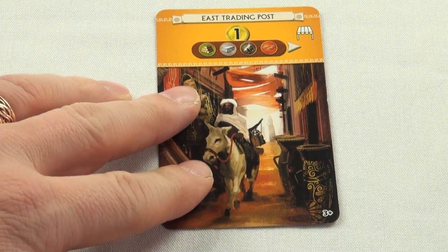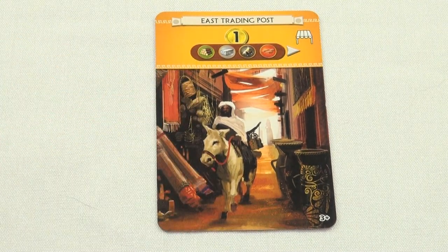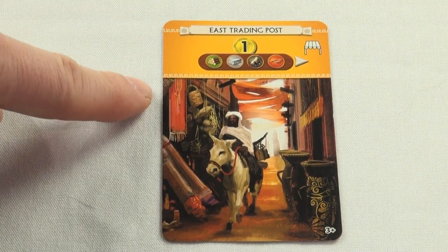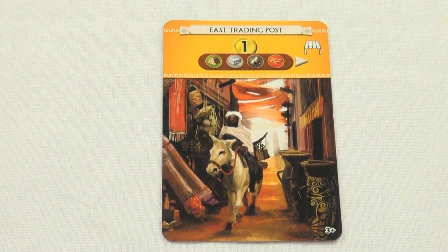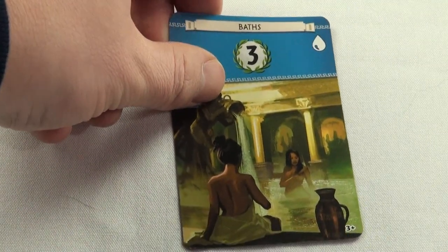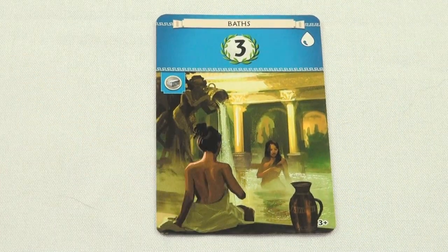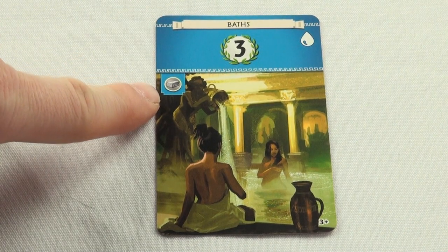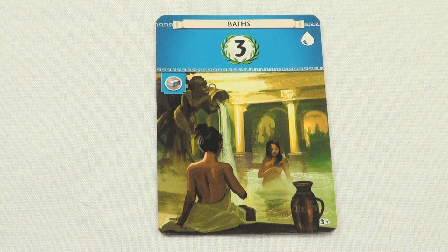Next up are the yellow cards, and they usually focus on trading — especially when it comes to buying resources from your neighbors. This card tells us it will only cost one coin to buy wood, stone, iron, or brick from the player to our right. The blue cards are extremely simple in comparison; their only purpose is to give you victory points at the end of the game. Note that this one costs stone to build, which is the reason you want to lay down resource cards as soon as possible.